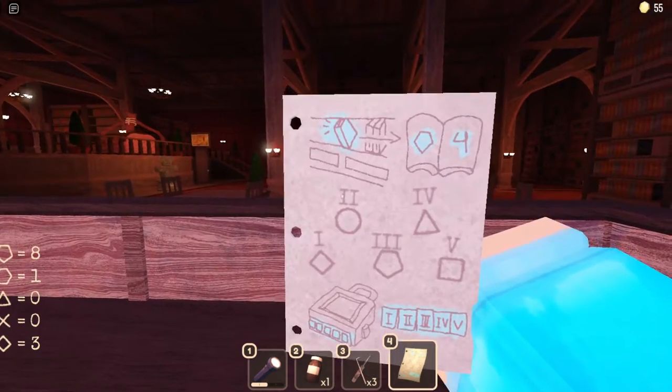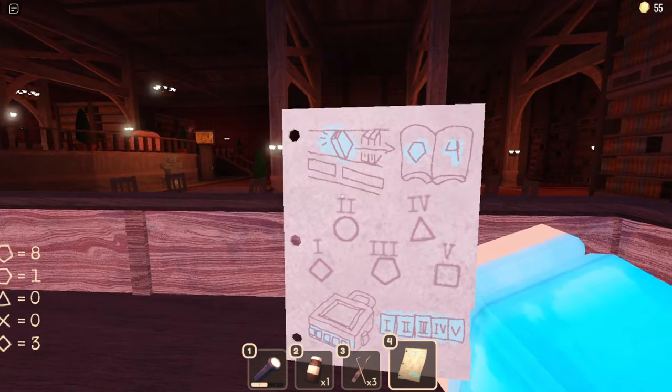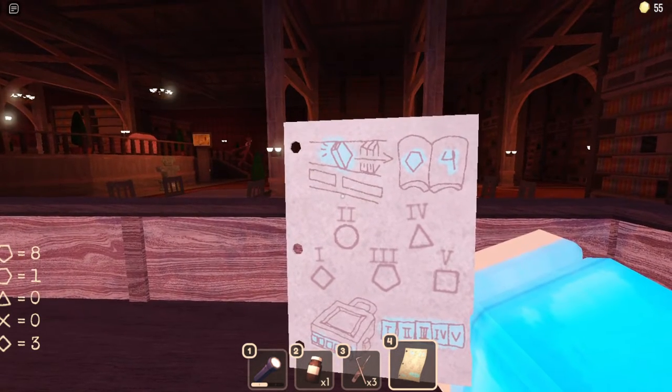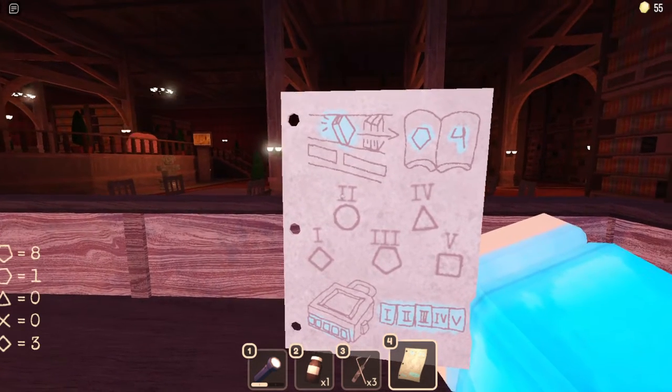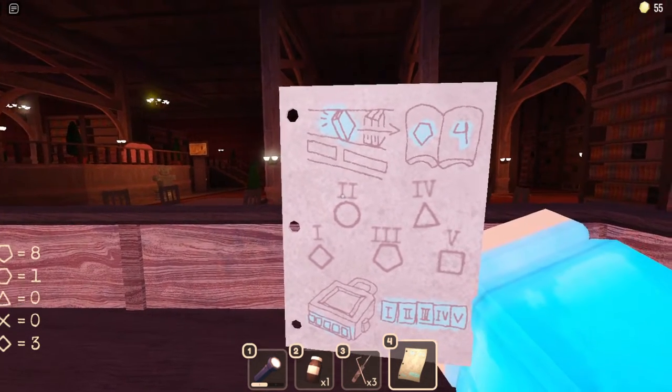I don't want to open any of these drawers because I don't know if that alerts him. Let's see which combinations do we need: we have one, we don't have two, we have three, we have four, we don't have five. So we need two and five — we need the circle and the square.